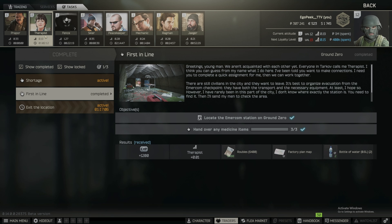How's it going everyone? This is Eagle Peak to give you guys a no-BS guide on how to do the First in Line quest on Escape from Tarkov. You're going to find this quest on the Ground Zero map. It has two objectives: locate the Ember Compensation on Ground Zero, and hand over any medical items found in Raid. They do need to be found in Raid, but I don't think they need to be found specifically on Ground Zero — you can find medical items anywhere.